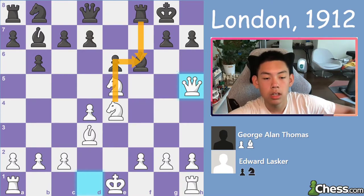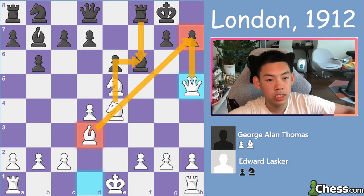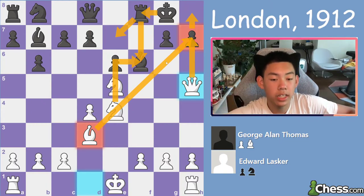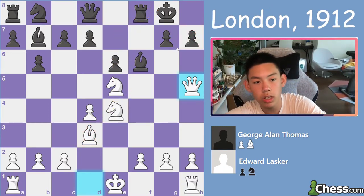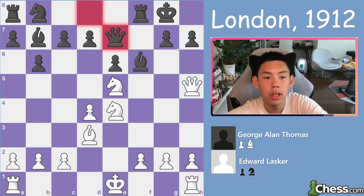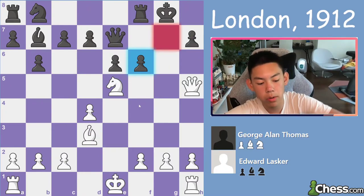Check, check here, takes — because the bishop was lined up there before — the king has to move there, only square, and now here, here, and black is under severe pressure. You will be winning a lot of pieces. So queen h5 is played, and now queen e7 deals with the problem, because after here, here, the queen is defending this square and your knight is being attacked. There's no more teaming up with this battery.